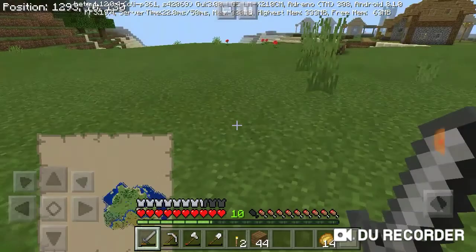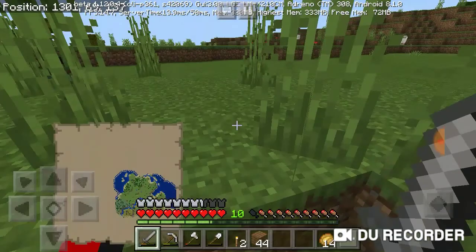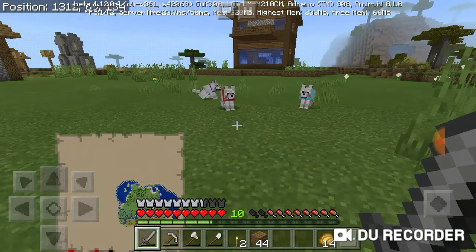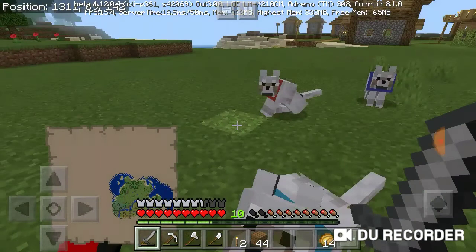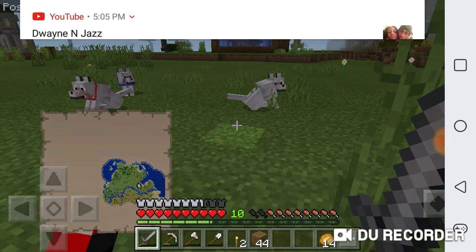So for the next episode, I'm going to be building a semi-automatic farm. And then after that, I'm going to make a house for all three of them — I'm not going to make them separate. The house should be around here so they're not far away. And maybe go mining after that.